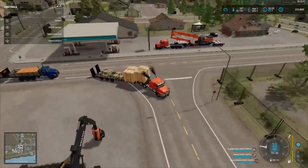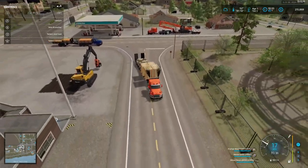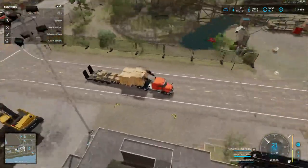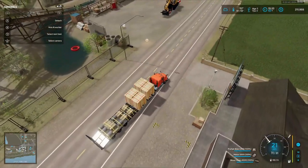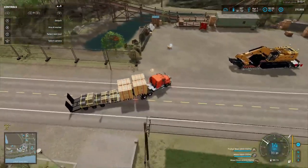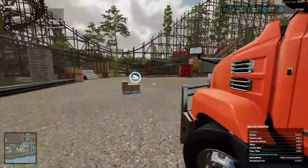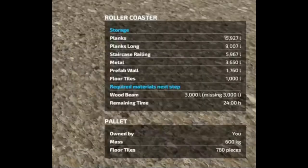We got a lot of stuff to unload and take up to the mountain. But first we gotta get this stuff sold. Here we are at Lagville roller coaster ride. This is four tiles, we got a thousand in storage and we only need 780 pieces.